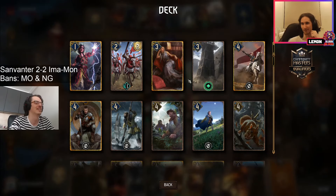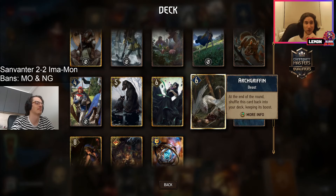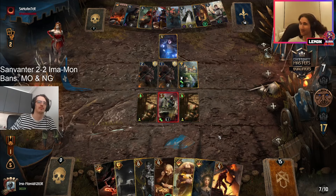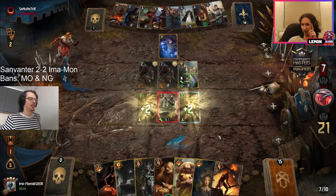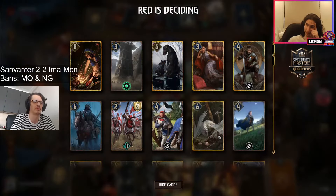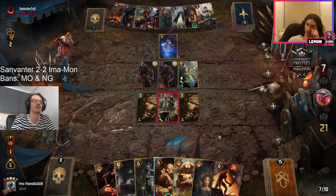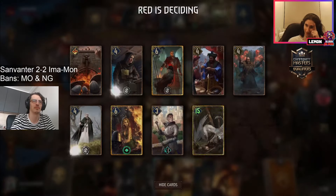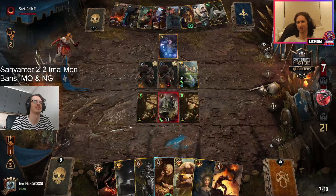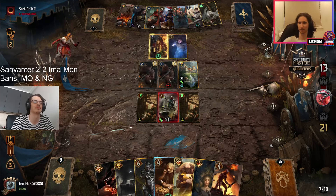That's a bit of a surprise to me. These wretched addicts are putting in a lot of work — more than I would expect. And sanvanter is going for the arch griffin, not even going for big answers to deal with these wretched addicts. This is looking very hard for sanvanter to contest this round right now.